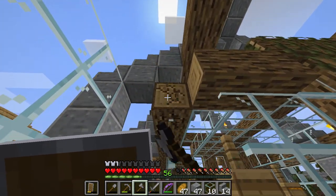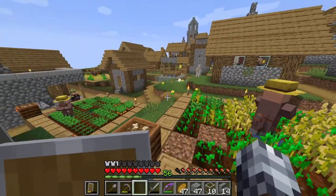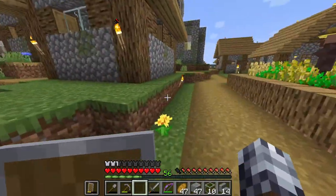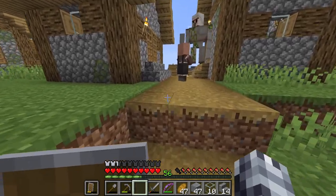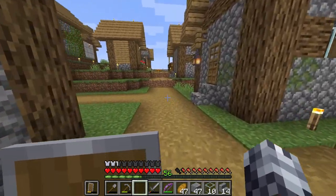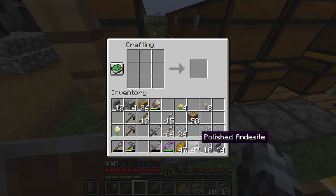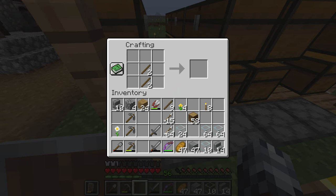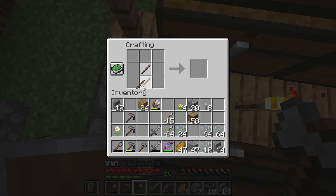Our washing machine broke down unfortunately. I've been washing clothes by hand — and with the amount of clothing my wife and I go through, it's a lot of hard work. You have to agitate the clothes, which is what a washing machine does — it spins around to help get the stains and dirt off.